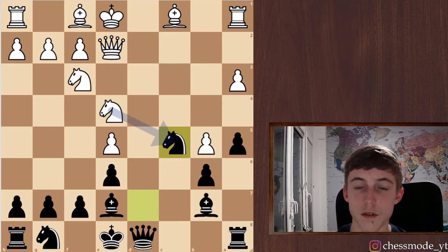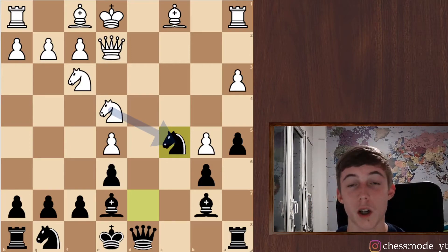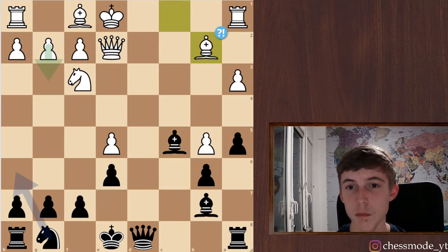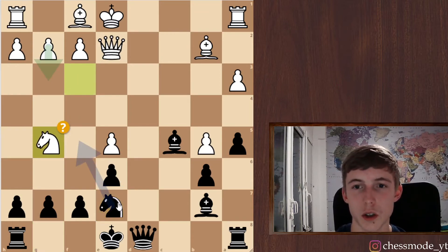Knight d7, knight c5 — look guys, we're playing like a computer! I usually play better when I play without talking. But it's important that we see the mistakes made here and can improve from them. He took, I took, he played bishop b2 — we're actually a lot better here. I was feeling really comfortable with my position. He gave me these squares, we traded one pair of pieces, so his space advantage doesn't mean much.